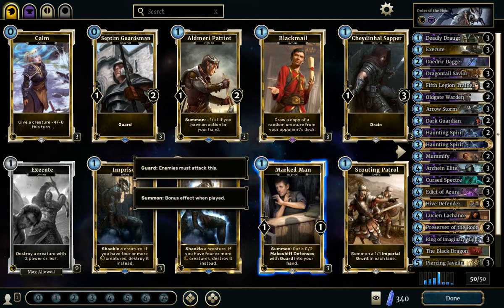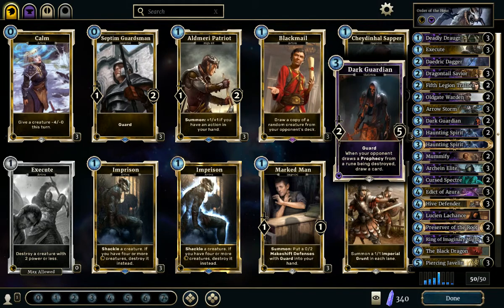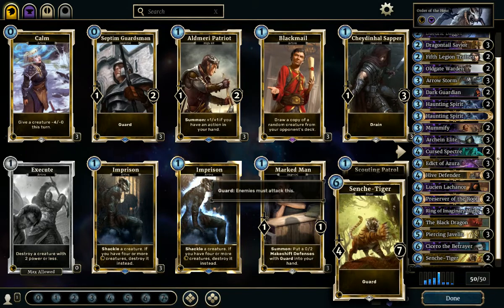First, due to the Armor Land conditions, high HP creatures like Taunts are premium here. Cards like Dark Guardian, Hive Defender, or even Senshi Tiger are examples of cards that become insane if played in this land.